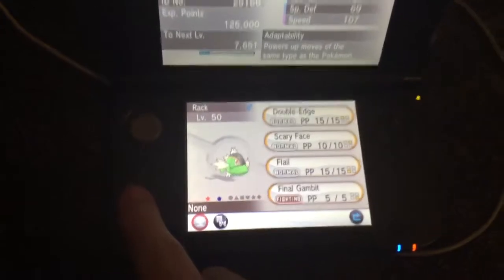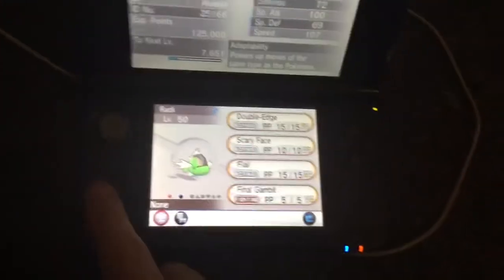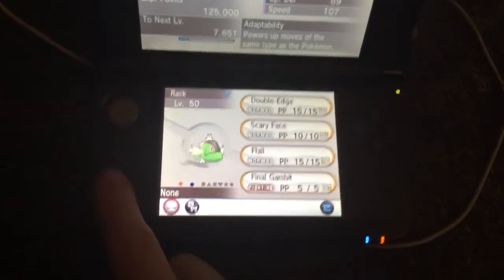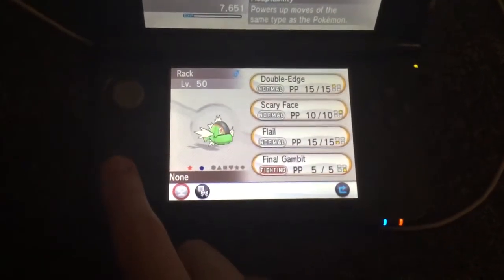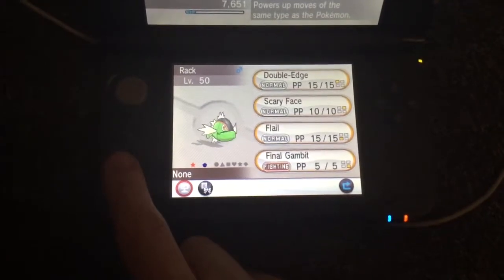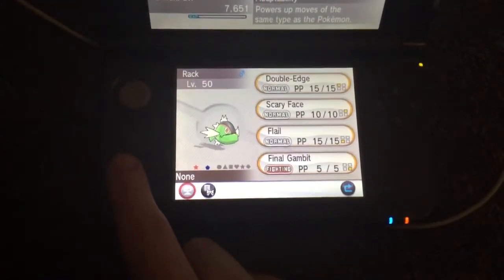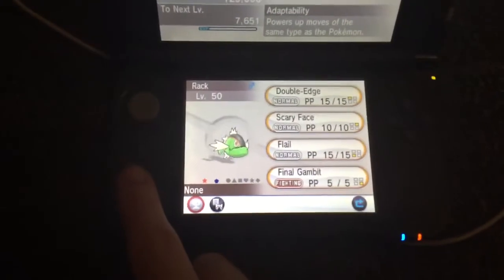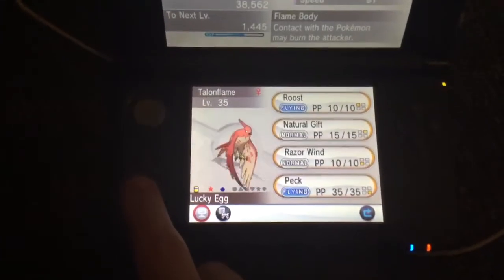We have here a shiny red stripe Basculin with a bit of an increased saturation. It looks all right — they just bumped up the saturation a bit, nothing too special, but it is good I would say.